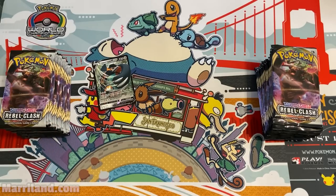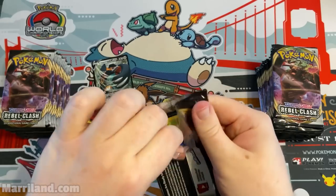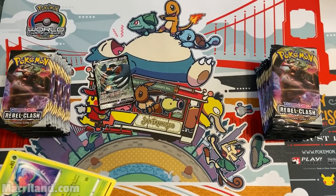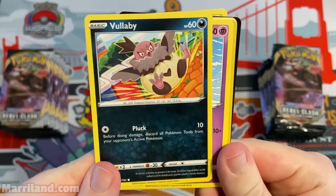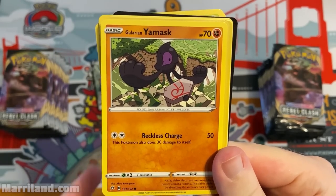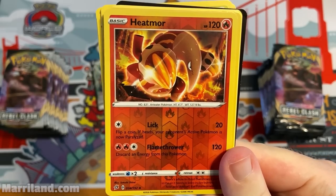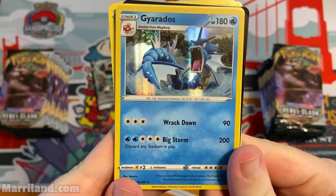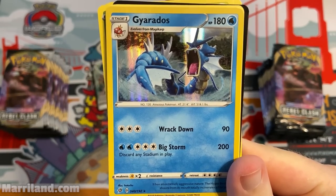Pack two — it's always nice getting stuff early. Pokemon usually has pre-releases but with everything going on, I think those weren't really happening. I think you could still get the build-a-kit things, and I should have a link in the description for where you can get these cards. Gyarados, 180 HP — Rack Down, three for 90, not bad; then Big Storm, five energy for 200 damage, discards any stadium in play.